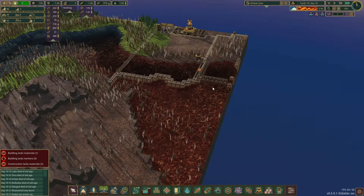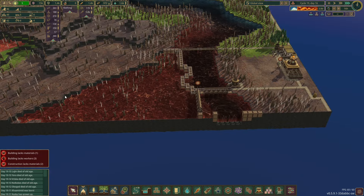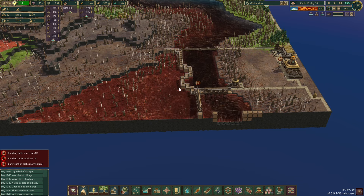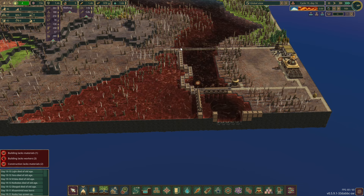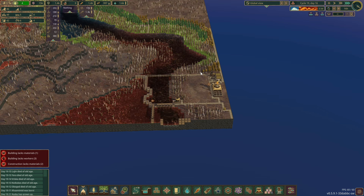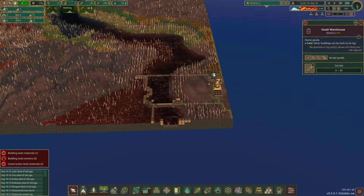We need to deal with this. I think if we had a bigger source here it would help — we could have this district be the bad water district that just pumps and stores mass amounts of bad water and ships it off to wherever it needs to go. During a bad tide, basically every beaver will leave their job and work in pumping bad water out, and we'll rely on imports of food.